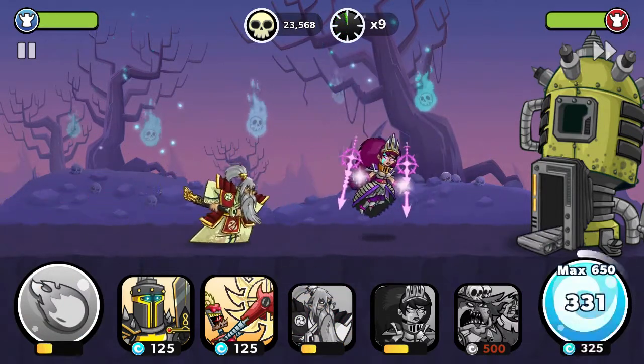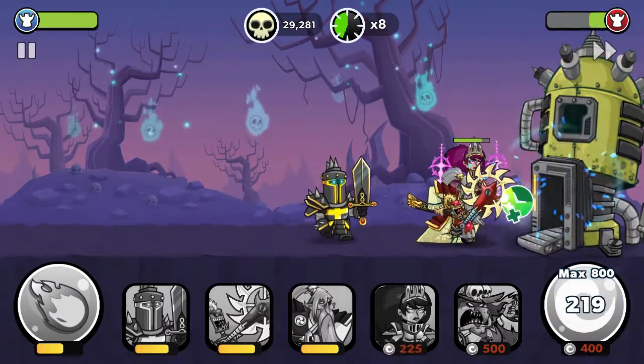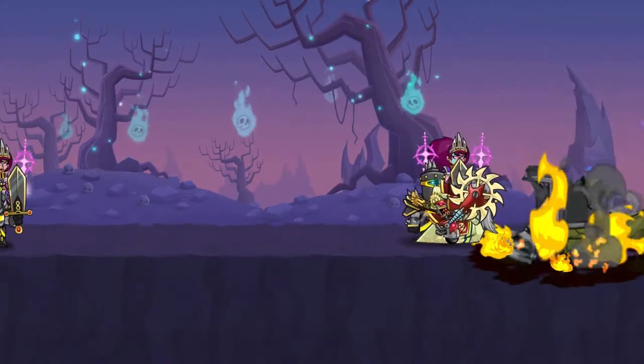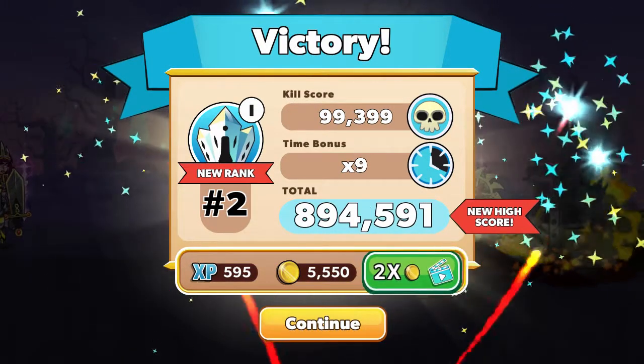Ronin — we got some coins. Tresha. Black Knight. One time drop. We kill the Voidlord and that's it. We got Rank 2.